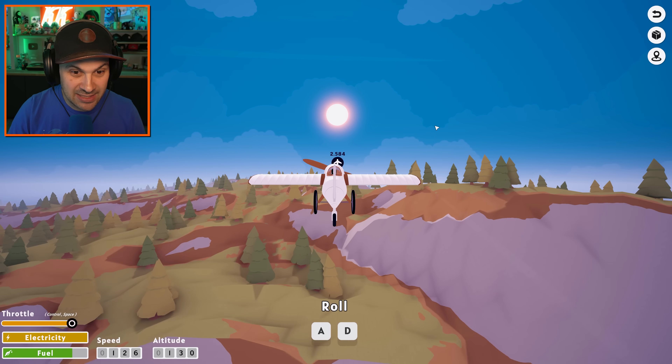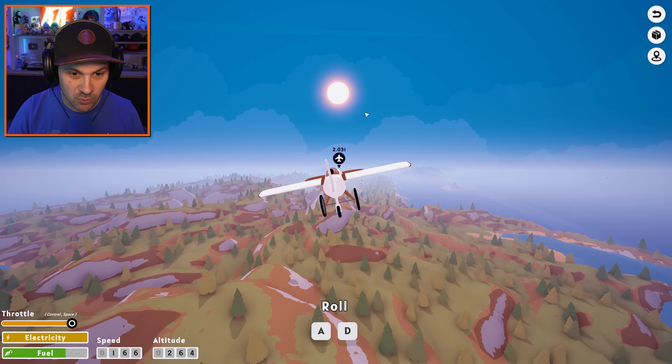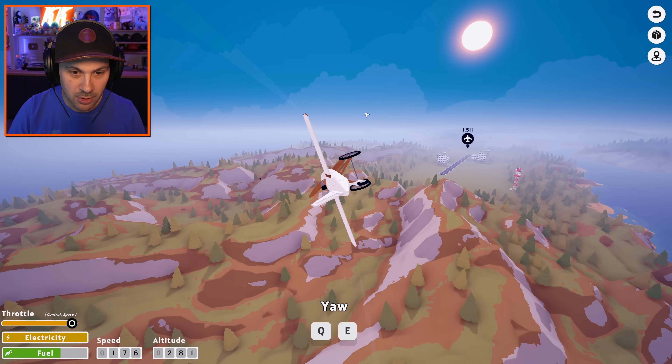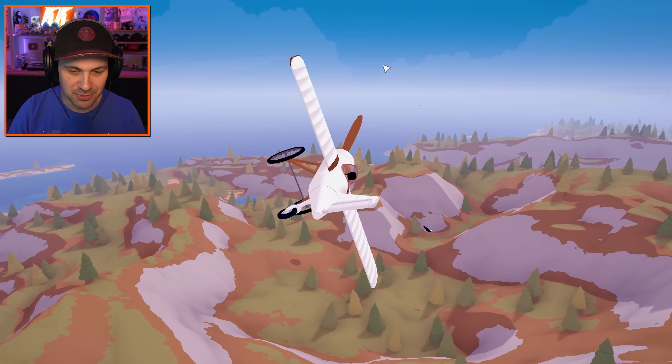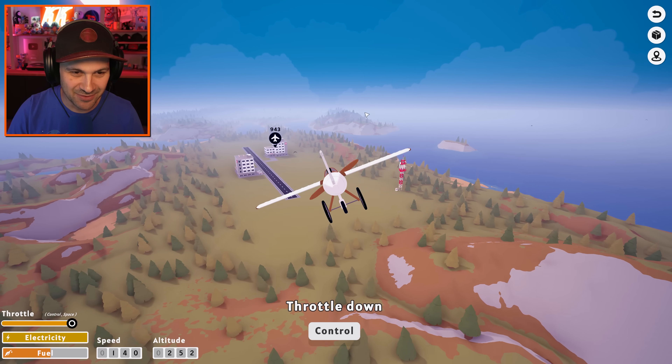We have designed a plane that can actually fly! A and D to roll — okay. Do a barrel roll. I'm dead. Don't do that. You can't do a barrel roll — you're going to get yourself murdered.